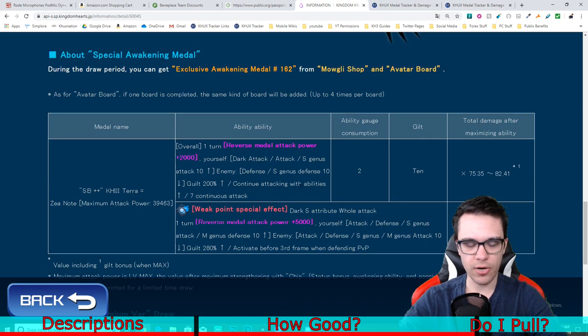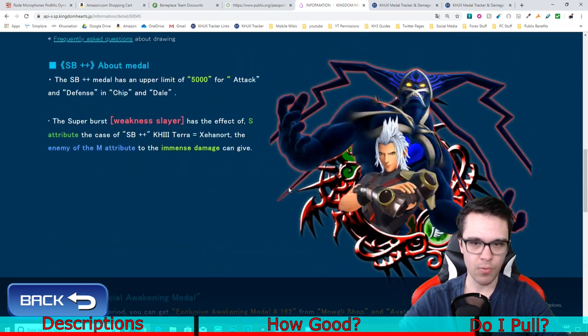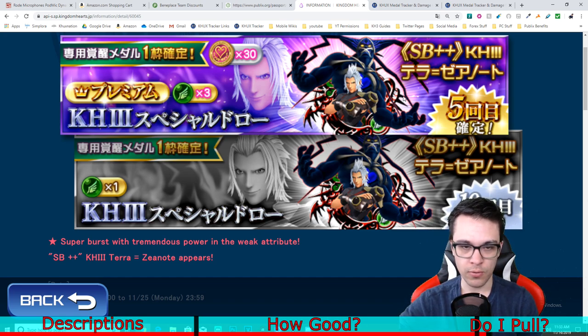KH3 Terranort is the exact opposite — he's barely going to be used at all whatsoever, even though he's a really good metal. So that helps segue into whether or not you should actually pull for this metal. Realistically, probably not. The only reason you should even consider pulling for this metal is if you really like using reverse setups or you specifically use those reverse keyblades. Otherwise you can pretty much just skip this metal — even though it's a really good metal, you're not going to be able to use it properly. It's kind of an easy skip.